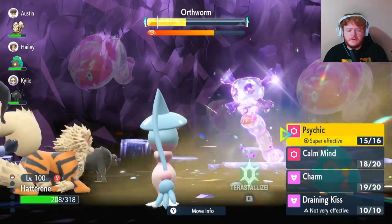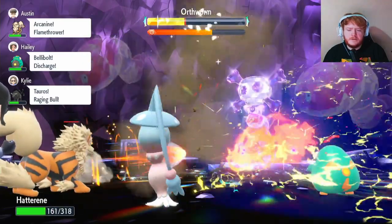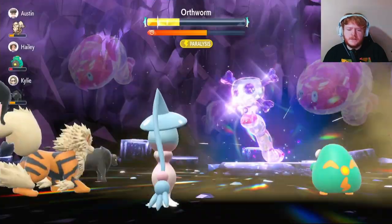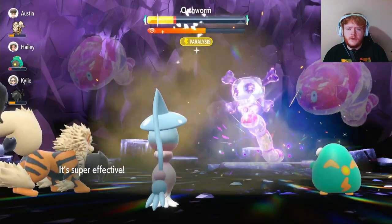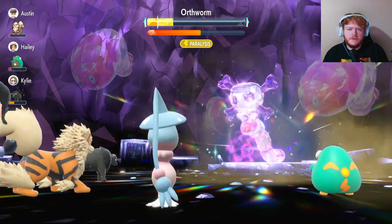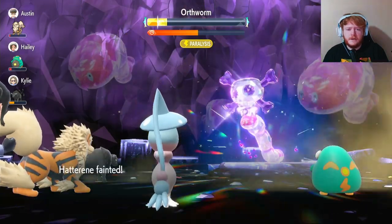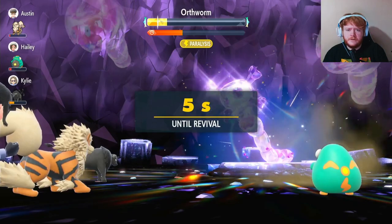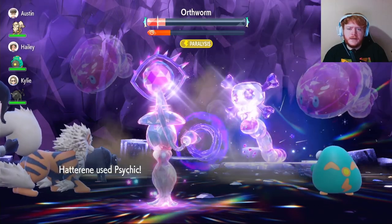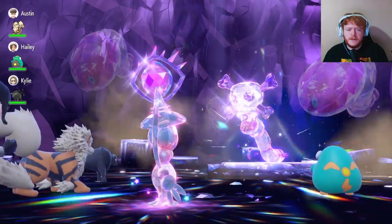Its shield goes up, then it nullifies all stat changes and abilities on our side and removes its own negative effects. It uses Coil to raise Attack. Instead of setting up again we use Psychic to build the Metronome chain — still does quite a lot even without buffs, though we're taking Sandstorm chip damage. We keep using Psychic, chipping through the shield. It uses Wrap for even more chip damage, then finishes us off with Iron Head. That's expected — we come back, Terastallize, and finish it off with Psychic. We get a crit but it would have finished regardless. Dudunsparce goes down.